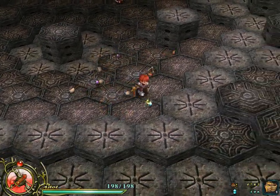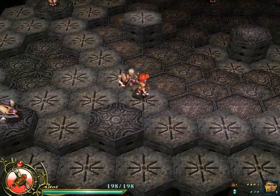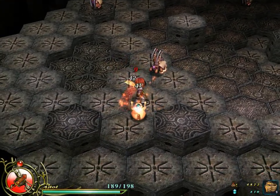So whenever you fall, you don't take damage — you're just dumped into a room with lots of enemies that want to kill you, as opposed to enemies that don't want to kill you.